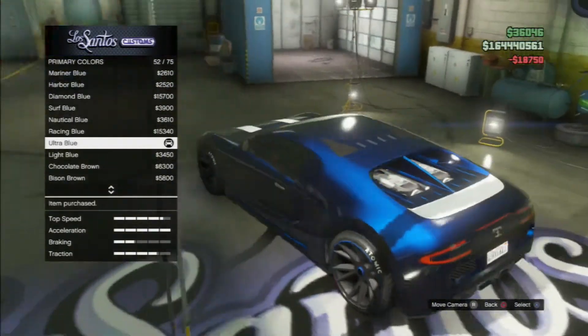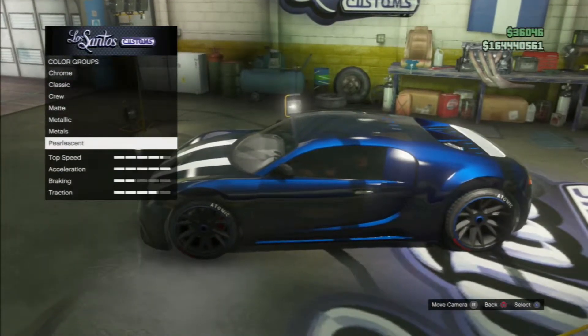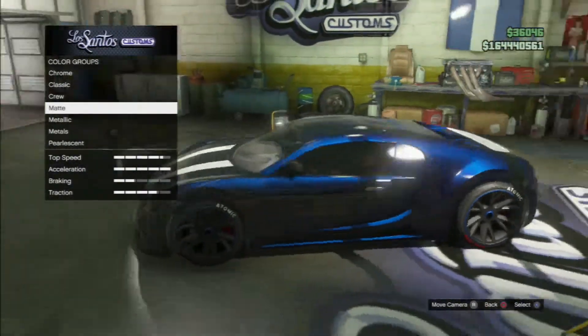And there is the Adder with pearlescent ultra blue and midnight blue for the primary. For secondary, it doesn't really matter, but I like the ice white on this. Anyways, I'm going to go show you how to get the other color.